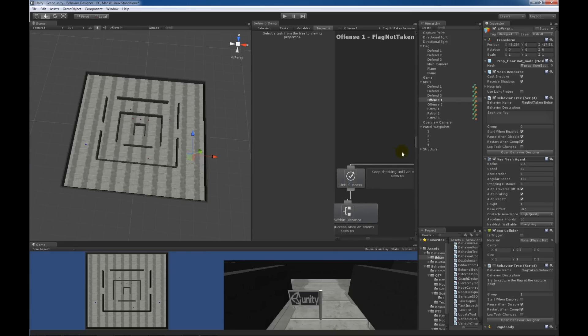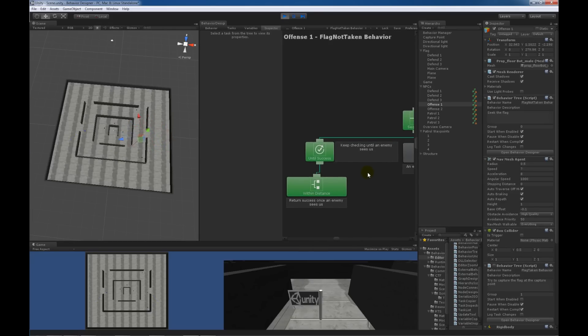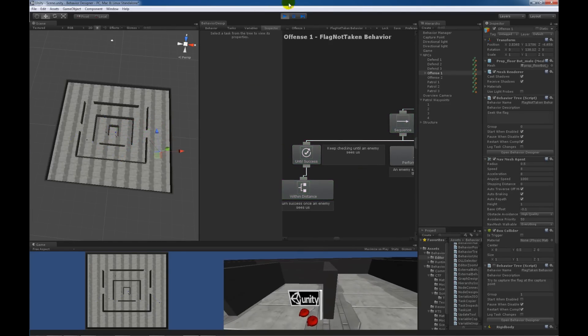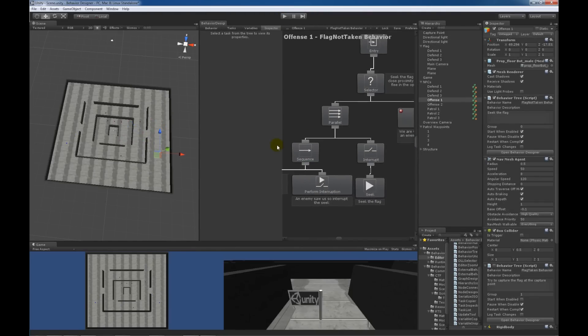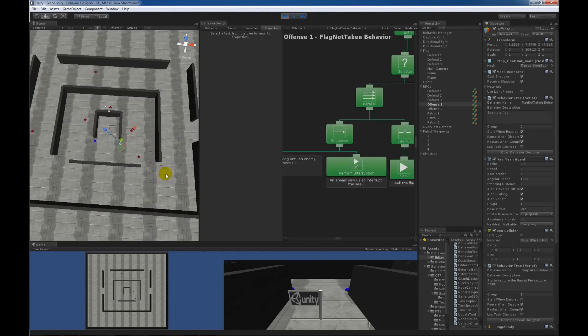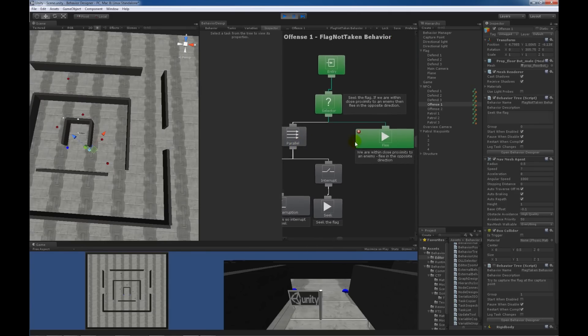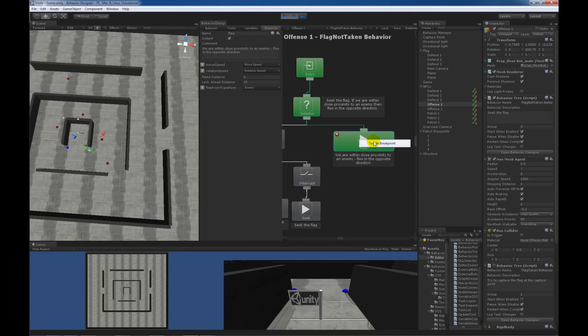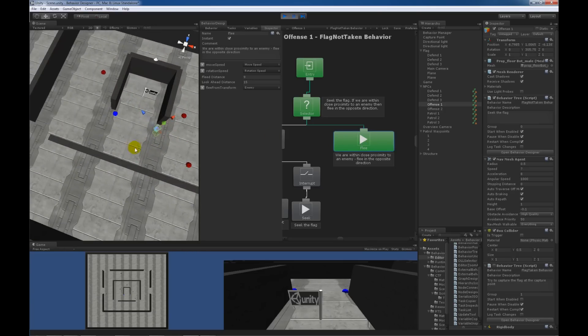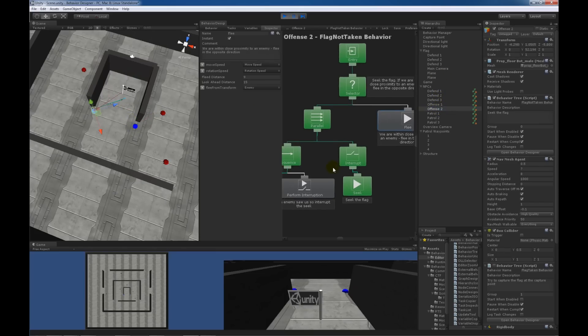I'm going to hit play and watch the within distance light up as it checks for nearby enemies. After restarting the game, eventually one of the enemies is within distance, and you can see the flee has been triggered. He's probably fleeing from this one red bot, so he's going to go in the opposite direction — it looks like he's seeking towards the flag but he's really fleeing. The offense two unit, on the other hand, is still seeking towards the flag.